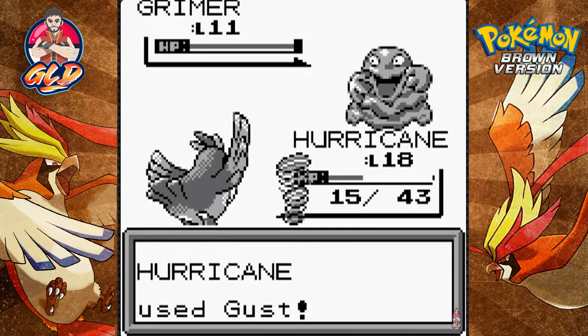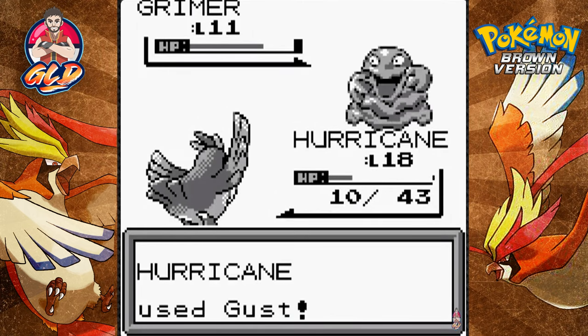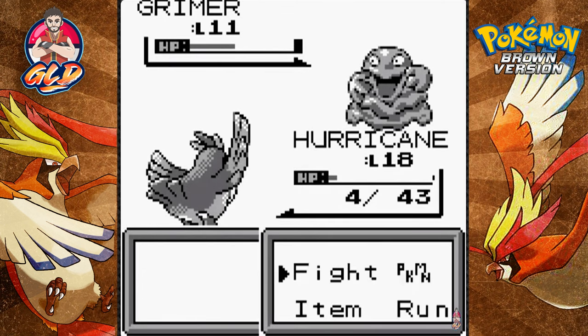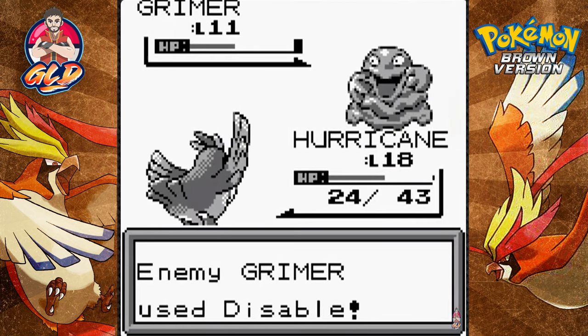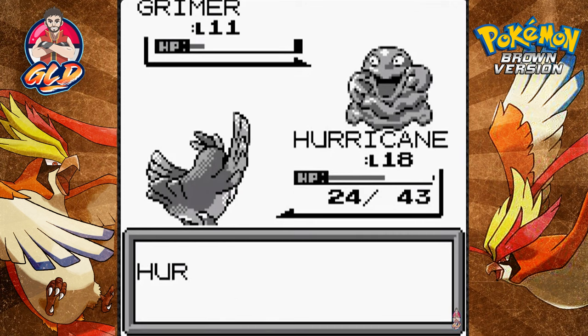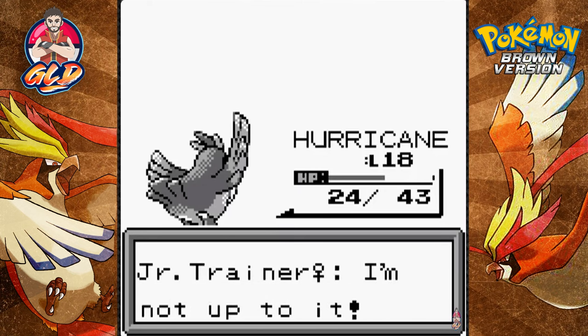Here comes a Grimer - it's a poison type. Let's see what the wind attack does... I am so confused. Maybe I should read up on what I'm playing, but that's the fun of playing a hack game - not knowing what you have. A disable attack takes away my Sand Attack. Gust attack nearly defeats Grimer, and another gust seals it - Hurricane is becoming the MVP of this whole thing.